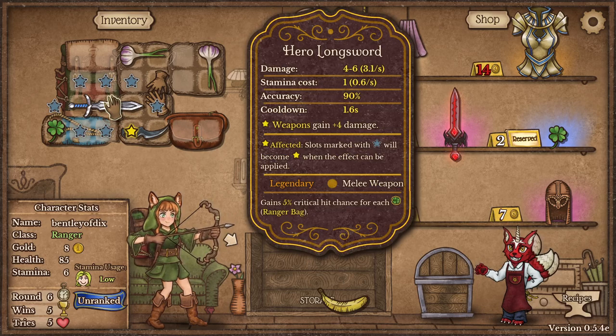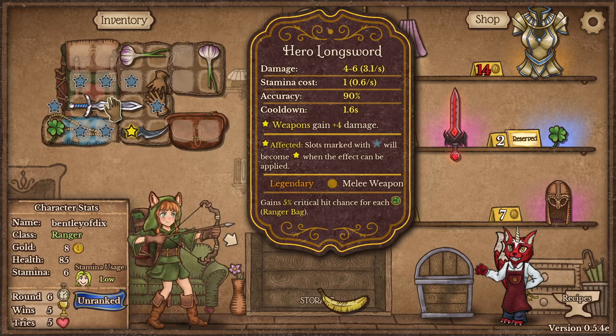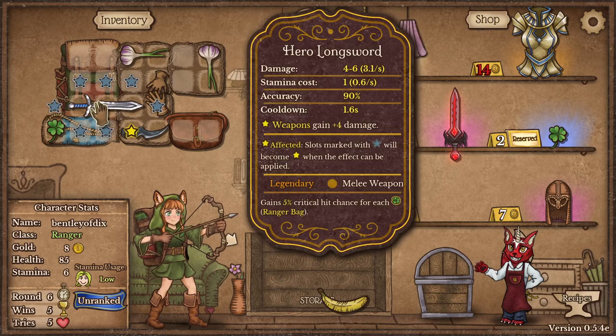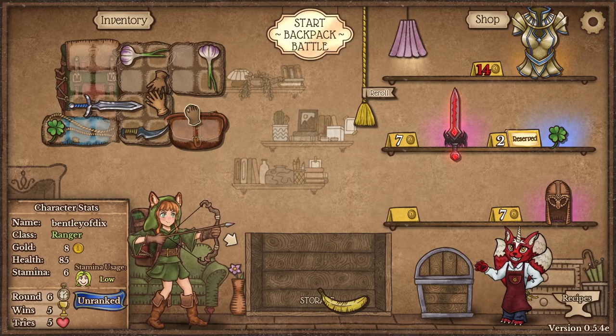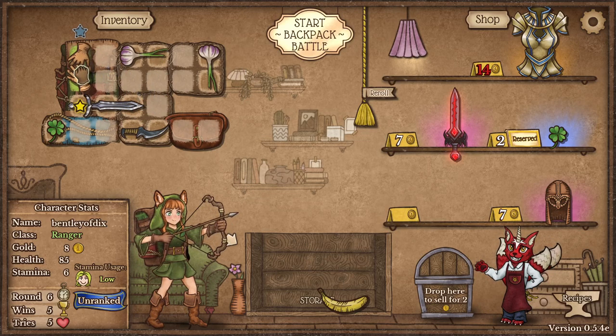What's that pink sword, bro? So our sword turned into the Hero Longsword. Weapons that are in the star range gain four attack damage. So that dagger's gonna be like... it just makes stuff do more damage.